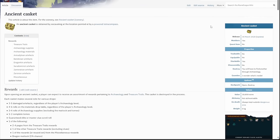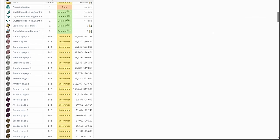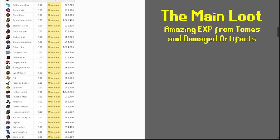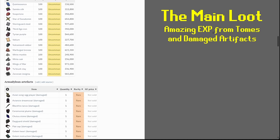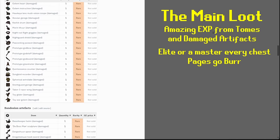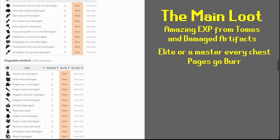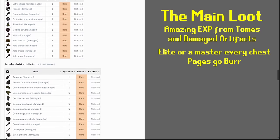Ancient caskets give an absolutely crazy range of loot. The main highlights are: they are an incredibly good source of archaeology XP from damaged artifacts and completed tomes — guaranteed one or two completed tomes on every single casket. They also give lots of treasure trail related items such as a guaranteed elite clue or a master clue, along with several crystal triskelion keys and all the god book pages.